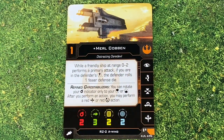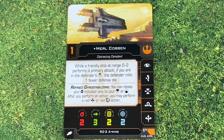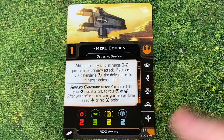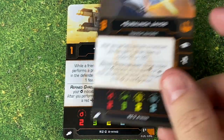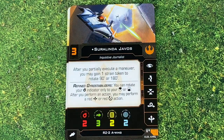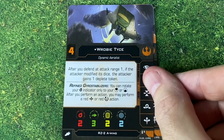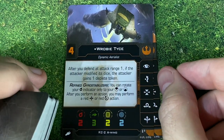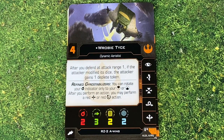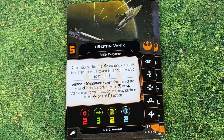We're going to start off going through all of the pilots. We've got our A-Wing pilots. We've got an Initiative 1, Merle Cobben — while a friendly ship at range zero to two performs a primary attack, if you're in the defender's bullseye, they roll one fewer defense die. We've got Suralinda Javos from the books — after you partially execute a maneuver, you may gain a strain token to rotate 90 or 180 degrees, which is super cool. We got Roby Tyce — after you defend at range one, if the attacker modified its dice, the attacker gains a deplete token.